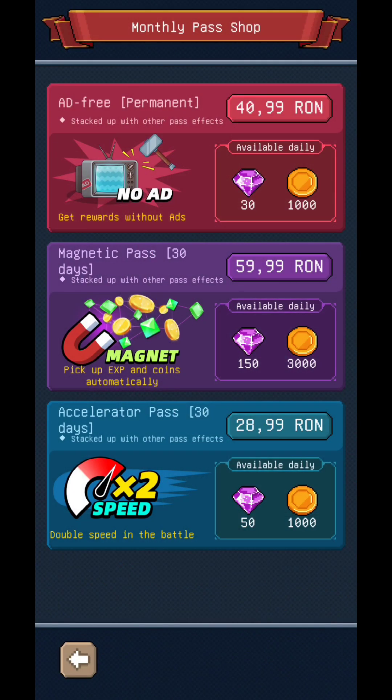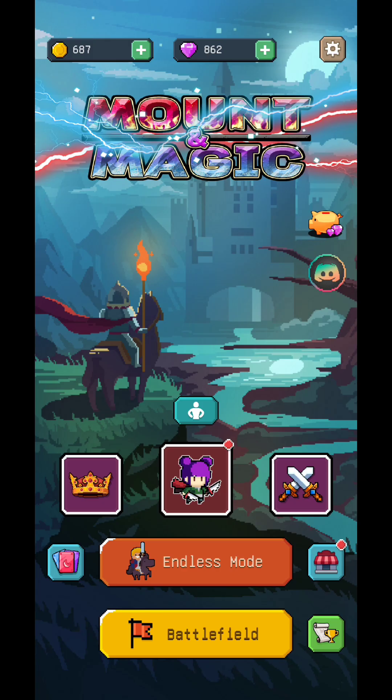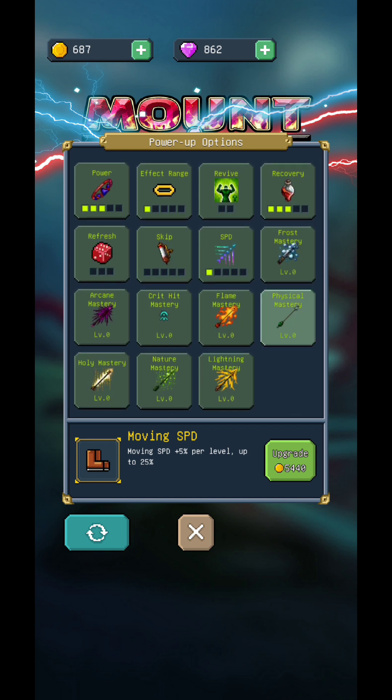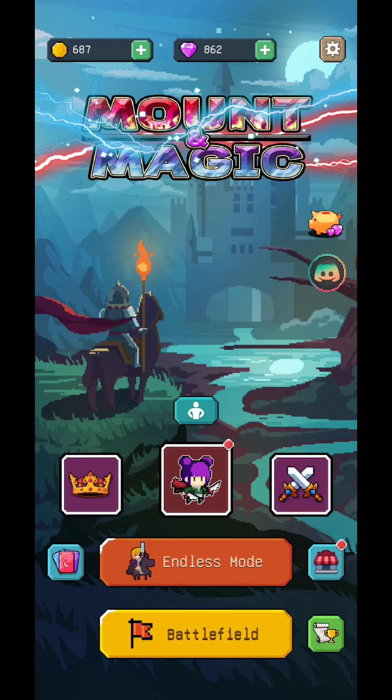You're going to have a battle pass — just quick claim — and afterwards you'll be able to use the power-up option. Every time you have enough gold coins you can come here and do some upgrades. You can reset this whenever you desire, but from what I saw, most likely you'll lose some gold coins if you reset really often, so watch out for that.